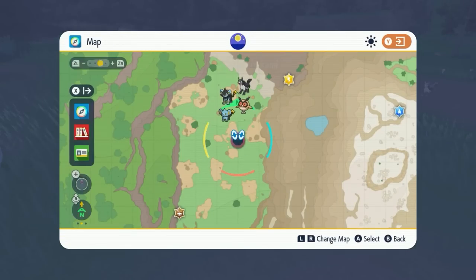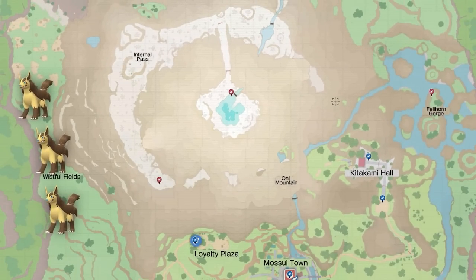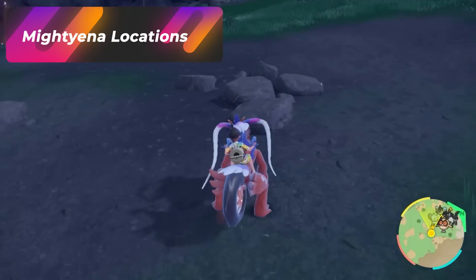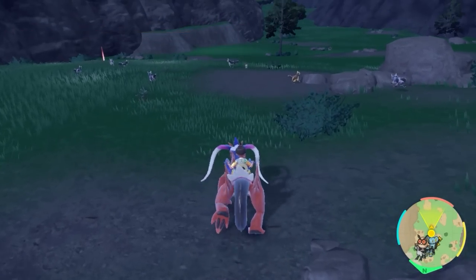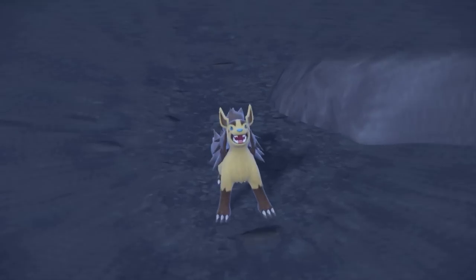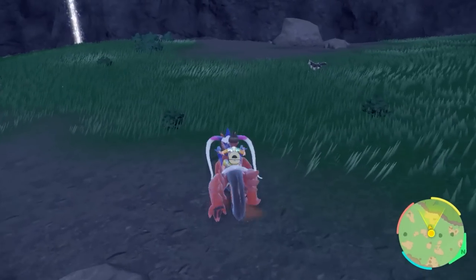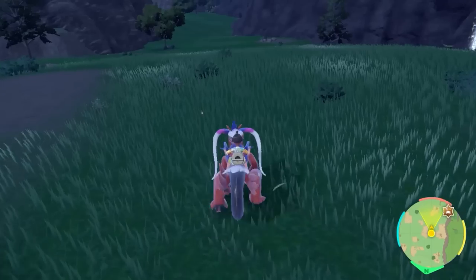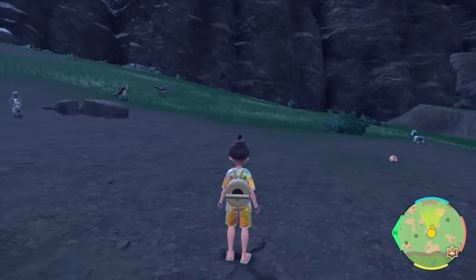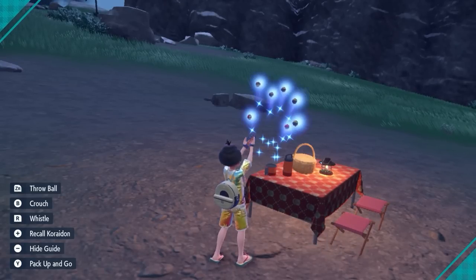The next Pokémon we're going to be hunting is going to be Mightyena. Mightyena is going to be really easy with the dark sandwich, because it's going to be located in this entire area of the Wistful Field. You just have to go up and down, and you can see all of them over here. Just as I was about to record the location, I had one spawn in front of me — there's the golden dog, how cool is that? Pretty much the technique is to go fast enough where different ones will spawn. If you have a bunch of them in front of you, you can do an entire picnic reset in order to get a group of them to disappear and reappear.